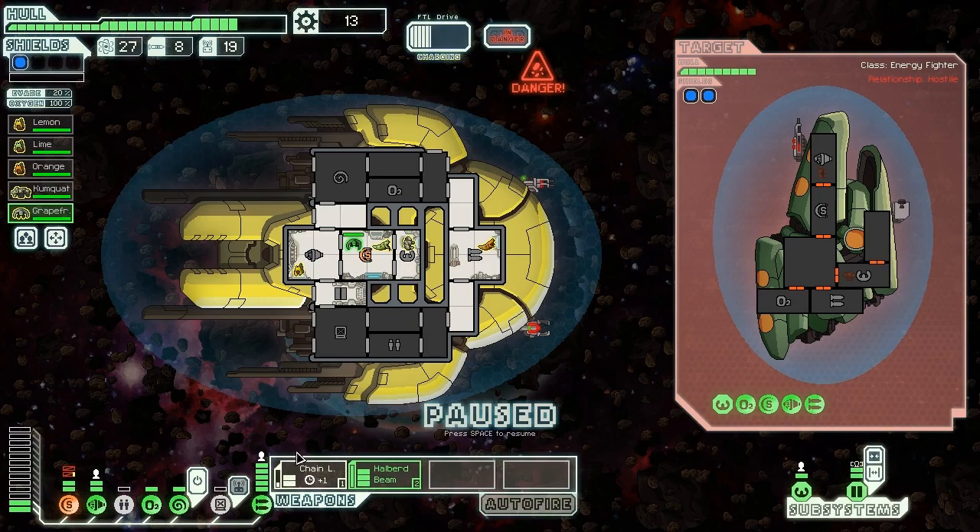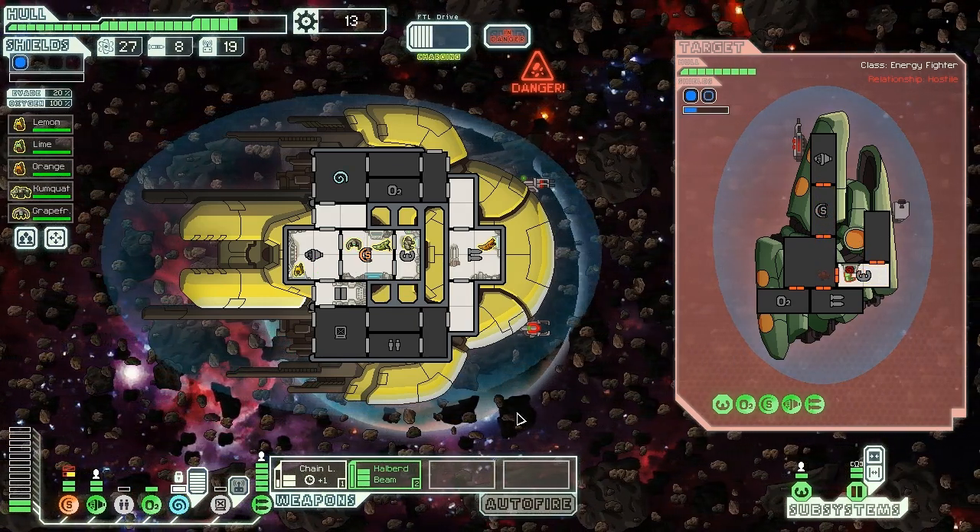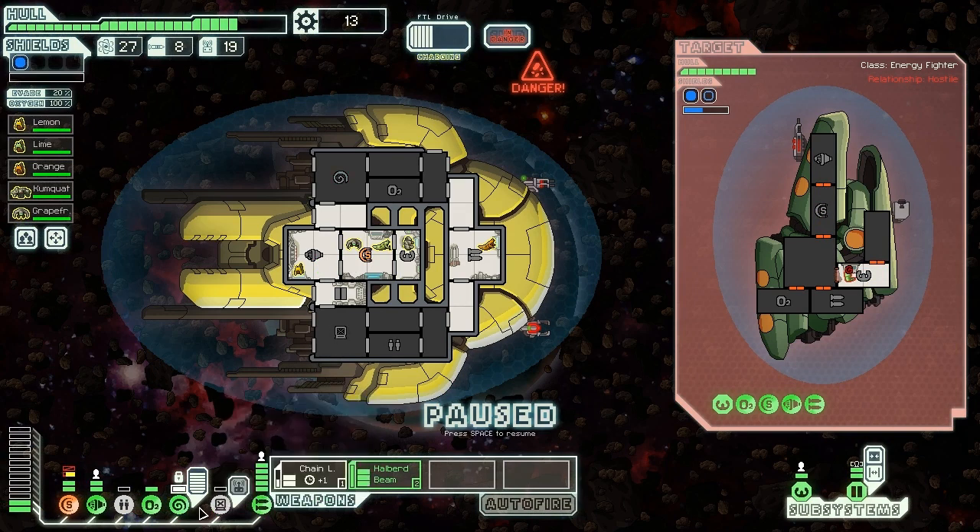All right, their systems are down. We're going to immediately mine-control their pilot, which should get their crew over there. We could go for a hack as well, since we have some power to spare. I might use that to disable their weapon system quickly, but I could also try for a quick halberd beam shot through the shields, which might be enough to take it offline — or just turn off the bomb. Let's try it and see.